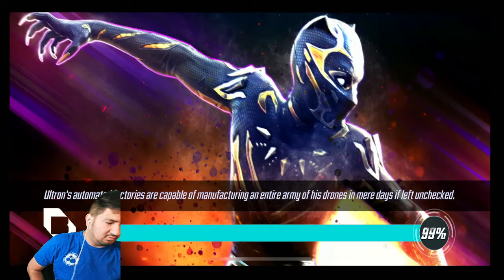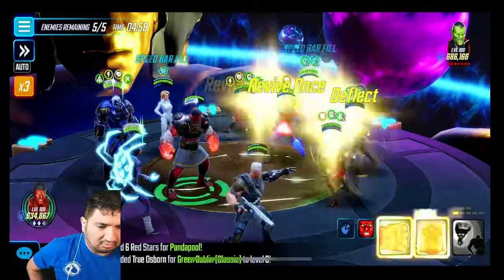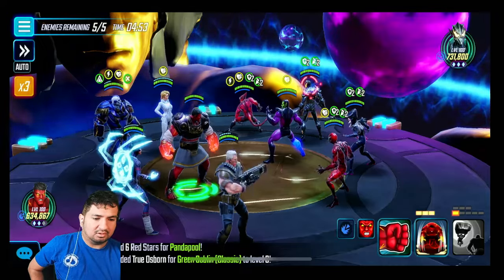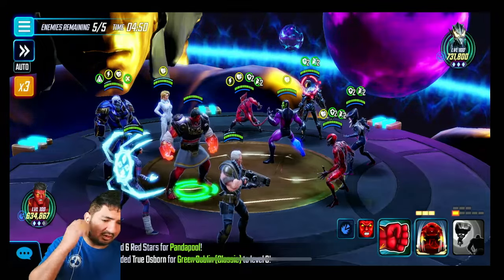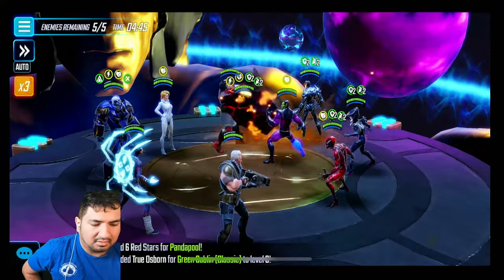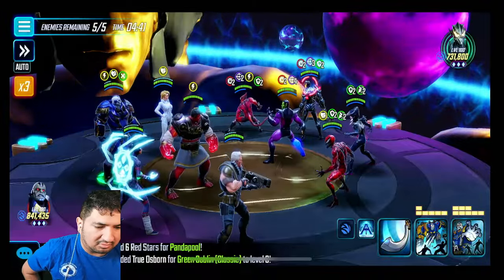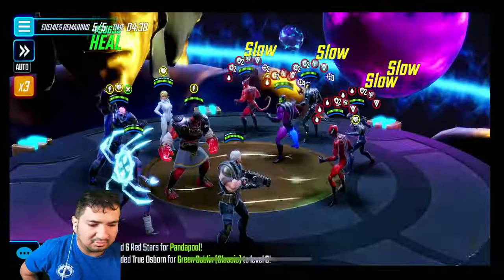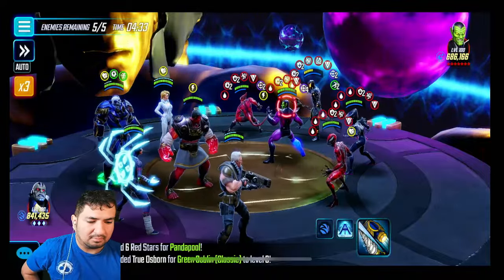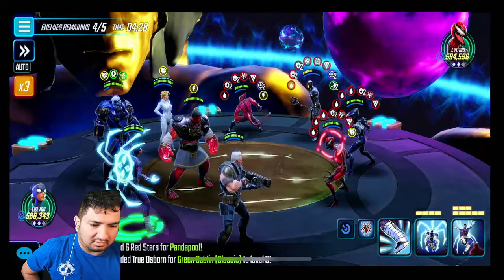Maybe I should make Weaver a striker but it'll be fine. One thing to help you on defense: you don't want these three clumped together — you want a Void Knight in one corner, Sus in the other, and probably Red Goblin in the center. That makes this fight more difficult. With this ult I'm gonna hold into Void Knight and stun him. Don't hit the super scroll — save it so you can just punch him out.